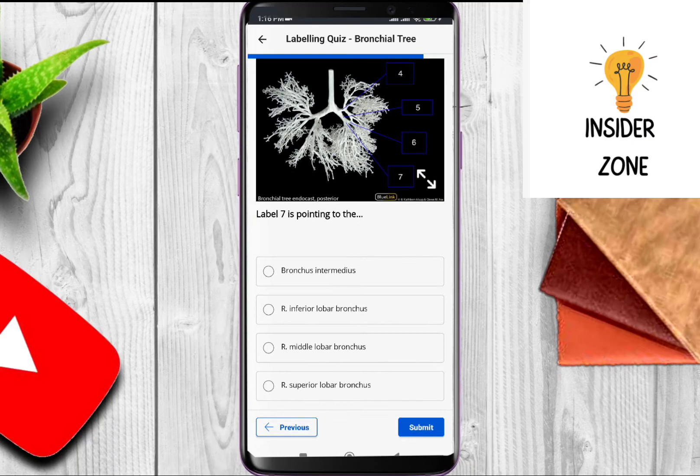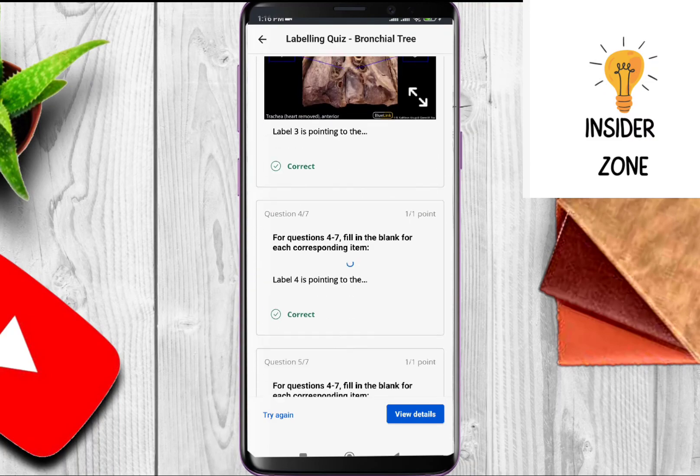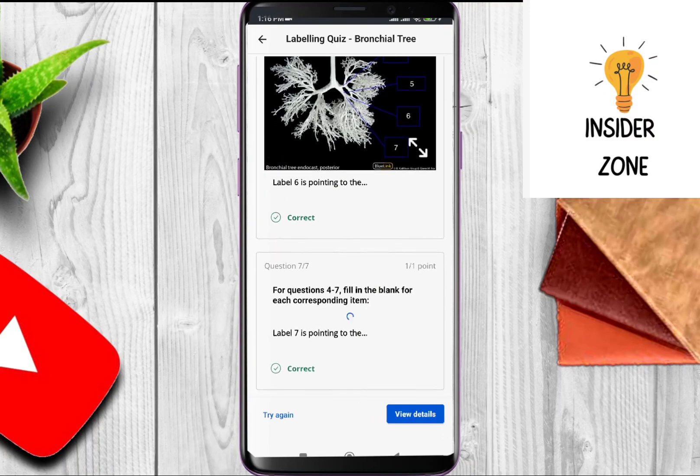Our last question: label seven is pointing to the bronchus — its answer should be right inferior lobar bronchus. Let's check our answers. As you guys can see, all of these questions are correct. See you guys in the next video!